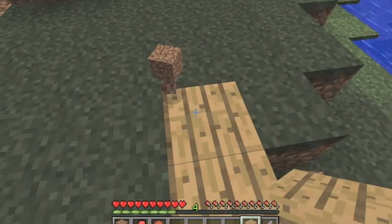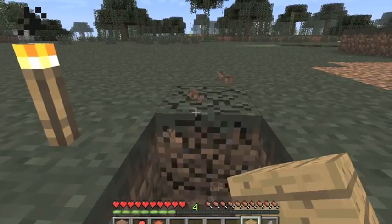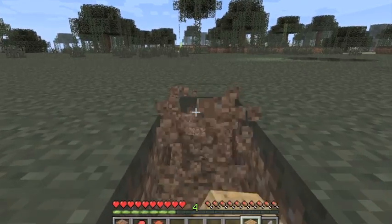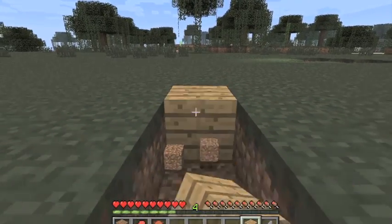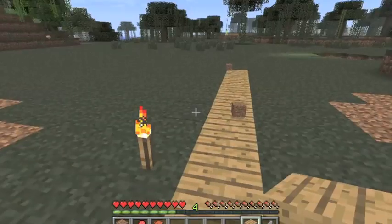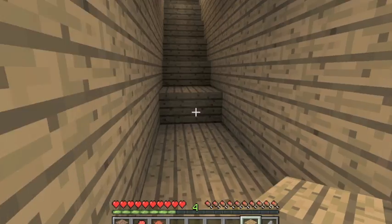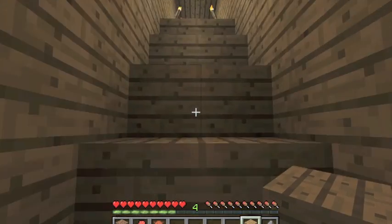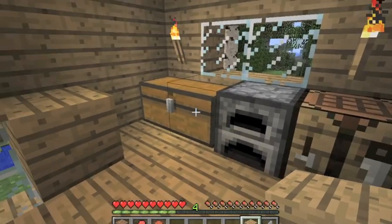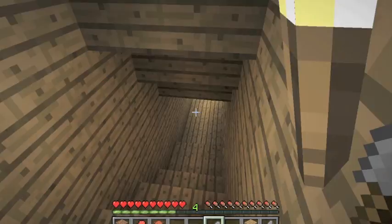I found iron — about eight pieces, though one is right by lava so I can't get that one. I found a little cave; hopefully there are no monsters in there. I should probably just bring the iron back right now. I need the iron for buckets to start the garden, though we probably need pickaxes instead of buckets — it takes three iron to make one bucket.